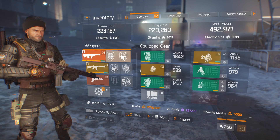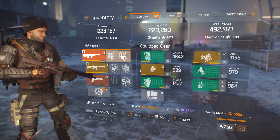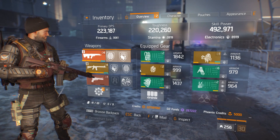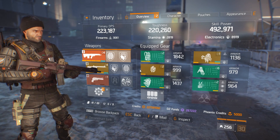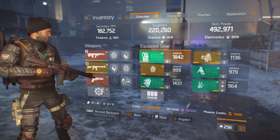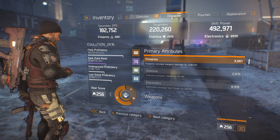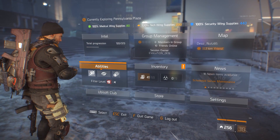Hi guys and welcome back to another Division video. In my last video I was showcasing my tactician authority build but I didn't actually go over the skills or the talents that I was using, which is pretty stupid because obviously with the tactician build it's primarily based on the skills and the talents that you're using. But let me quickly go over them now.